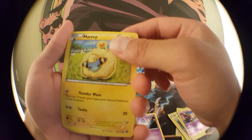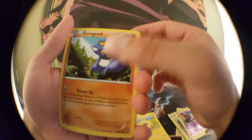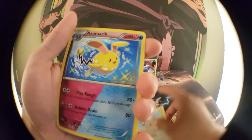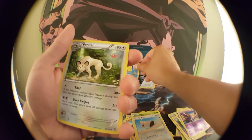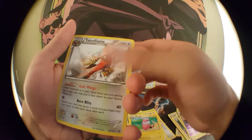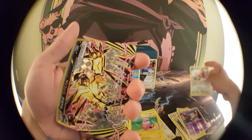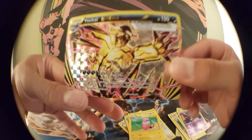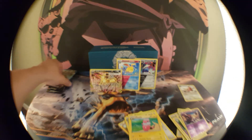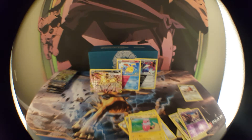Next pack — starting up we got a Litwick, Meowth, Croagunk, Tangela, Rufflet, Azumarill. I'm liking these double energies. Persian, Fletchling, Talonflame — I actually really wanted Talonflame, and sick, you bet! I'll go through an analysis in my next video breaking down the set in general.